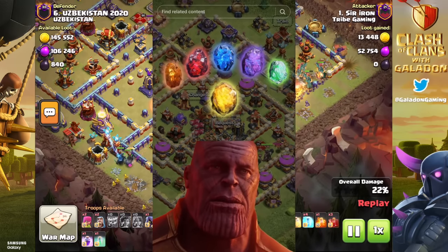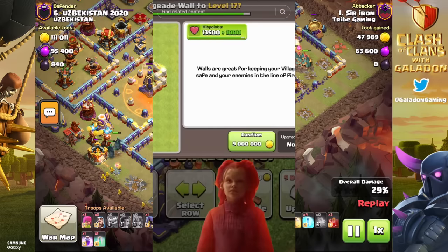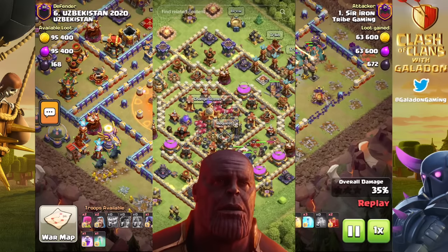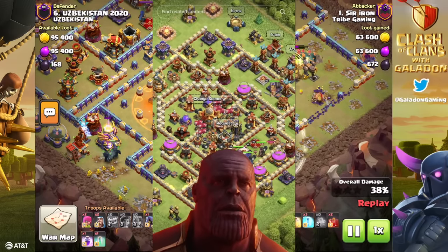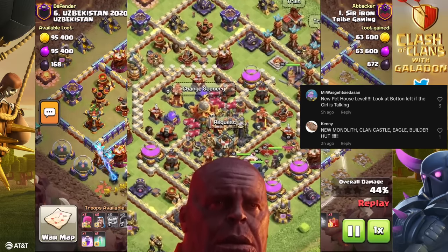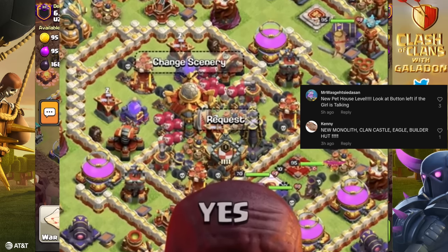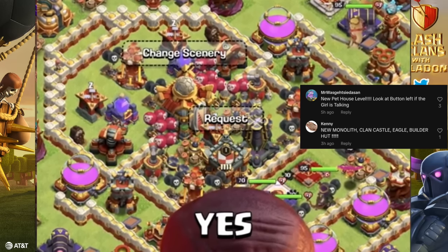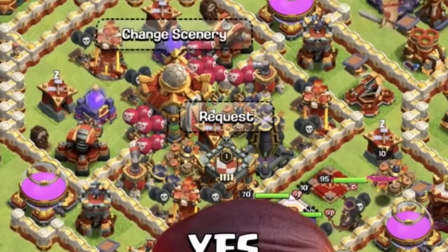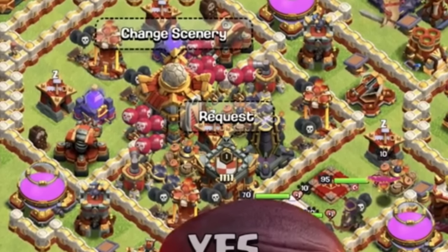More than a few people noticed some unusual things in this short TikTok video, and it's true — Town Hall 16, the fully maxed version, has been leaked. Many observant viewers on TikTok were noticing things like a new level for the Monolith, Clan Castle, Eagle Artillery, Builder Hut, and possibly the Pet House. We see some buildings we've never seen before, and all of the walls are fully maxed for the first time, which is not currently possible in the game.